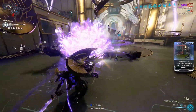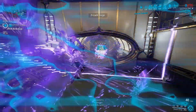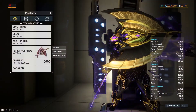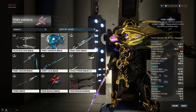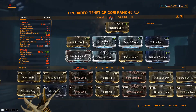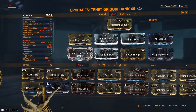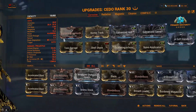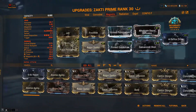If you successfully keep doing that, the explosion damage will be absurdly huge. I'm mainly using a melee weapon, and you can use whatever you like. I tested it with Tenet Agendas and Tenet Grigori. The heavy attack Tenet Grigori works better than Tenet Agendas, but Tenet Grigori's heavy attack is harder to use. I recommend using gas or electric, or both, on your melee. For the primary and secondary, I'm using Cedo and Zakti Prime to deal as many status effects as possible to enemies inside the bubble.